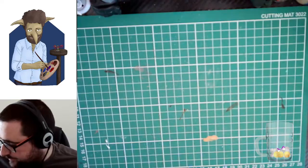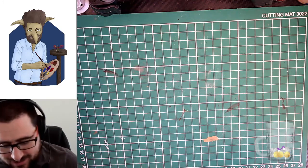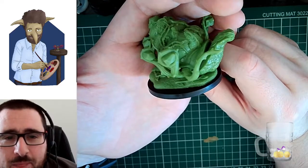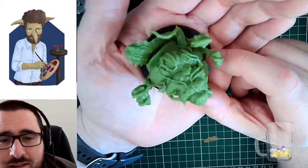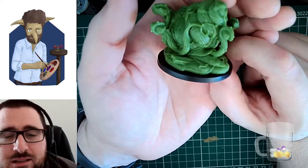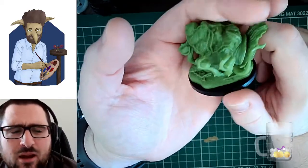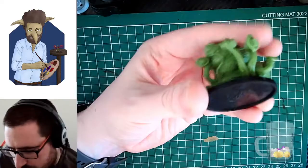I've saved what I think is the coolest mini until last — described as a green fang flail snail. That's surprisingly difficult to say: green fang flail snail. You can see the work that's gone into the top of the shell. I really like this one. A flail snail is fairly well established as a D&D creature.